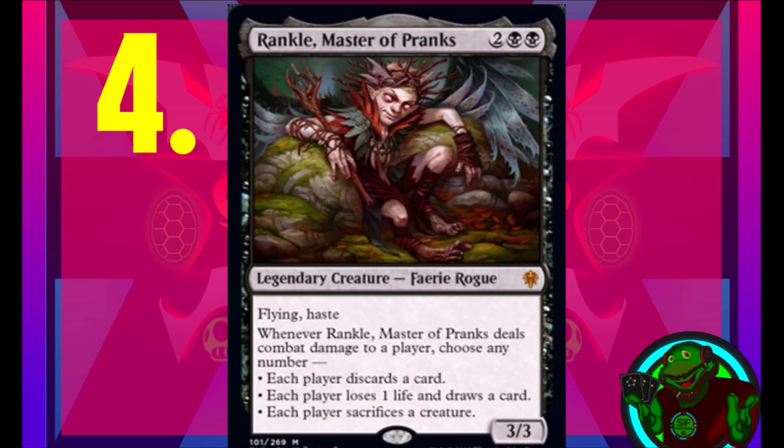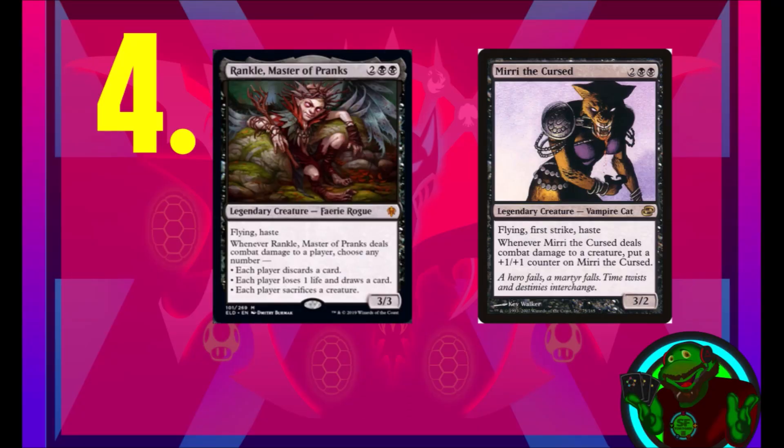Coming in at number four, Rankle, Master of Pranks — a two generic and two black, 3/3 flying haste creature. Whenever it deals combat damage to a player you choose any number of the following: each player discards a card; each player loses one life and draws a card; or each player sacrifices a creature. You can choose one, two, all three, or none of those abilities. This card is insane. I believe Rankle is a strict upgrade to Rankle replacing another card in my cube — let me know in the comments what you think would be a good card to cut if it isn't Rankle.